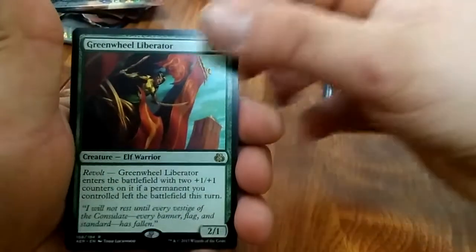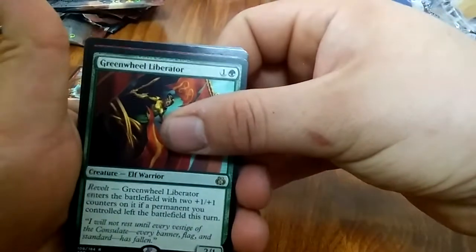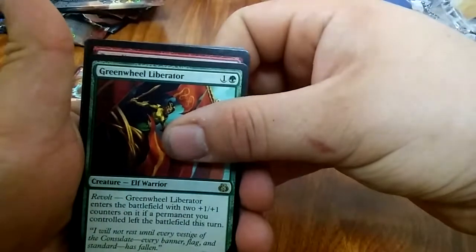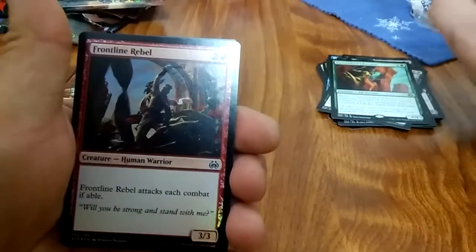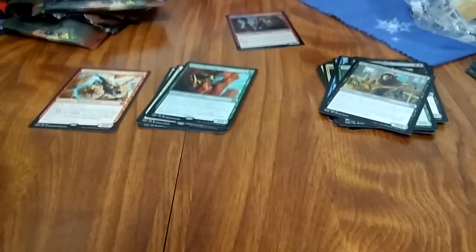Narnam Renegade, Sly Requisitioner — I hate trying to pronounce these names — Greenwheel Liberator, and a foil Frontline Rebel. I need a more sturdy table, everything's bouncing all over the place.